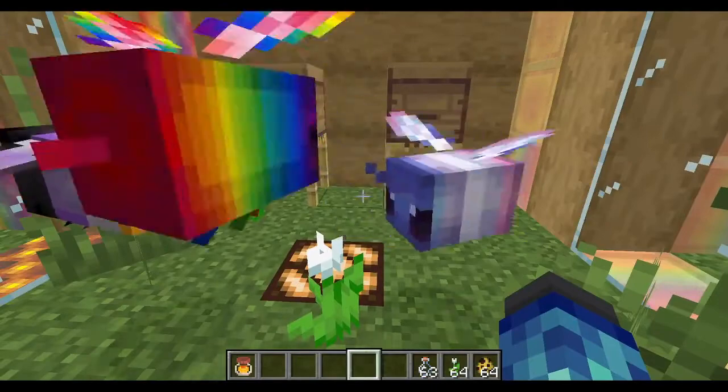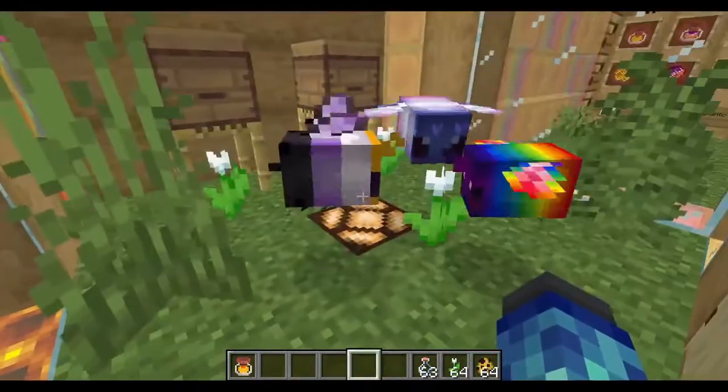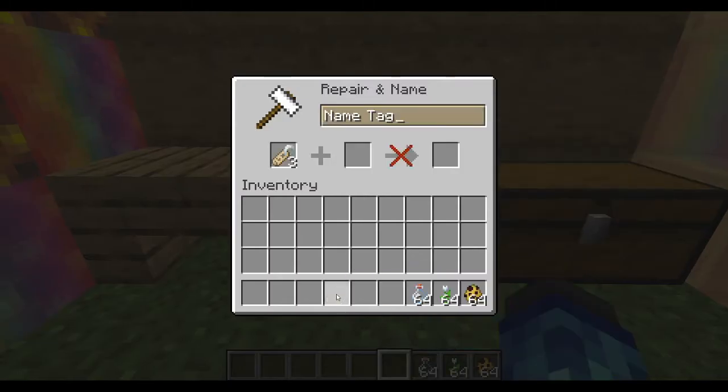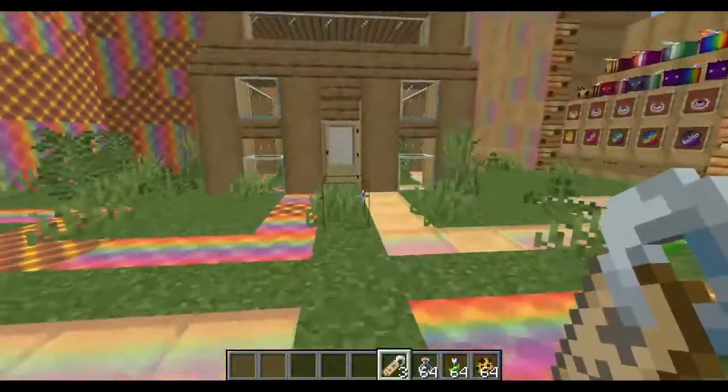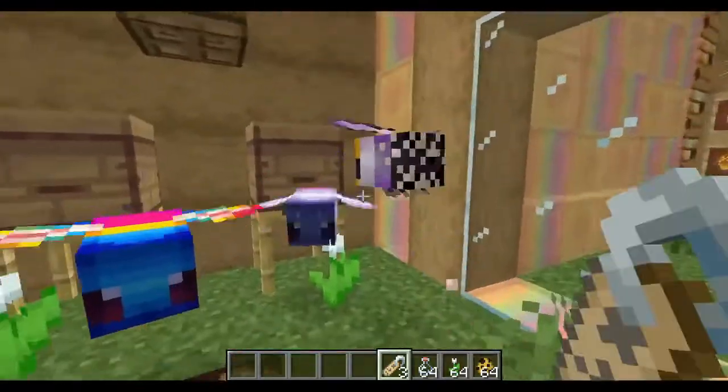Now, you can have a random selection of angry, prideful bees, but what if you specifically want to have a swarm of non-binary insects? Well, you can do that too, using name tags. Just name the bee the flag you want, according to the list in the readme file in the resource pack folder. Pay attention to lowercase and uppercase characters, as the naming is case sensitive.